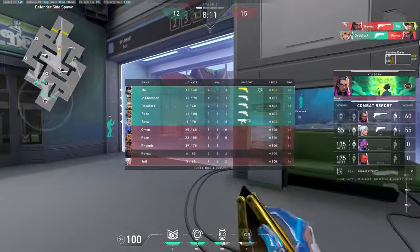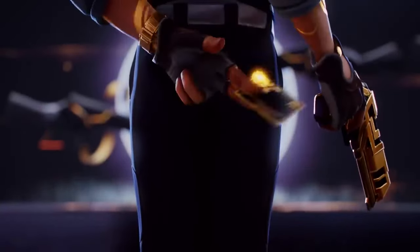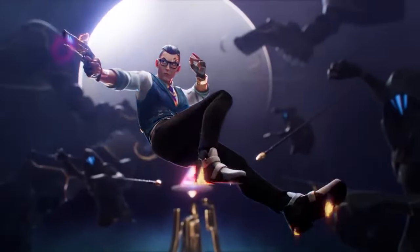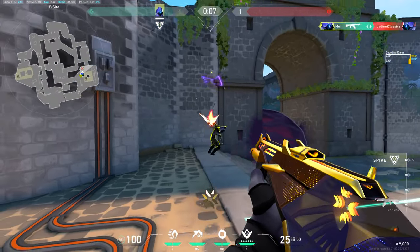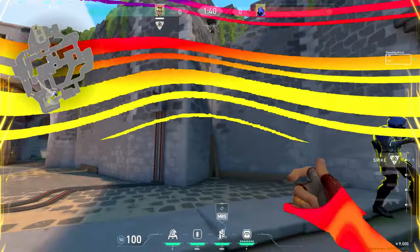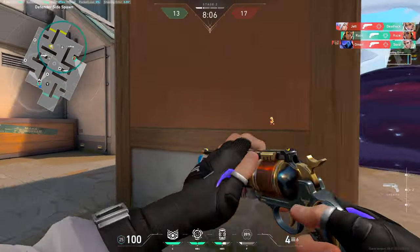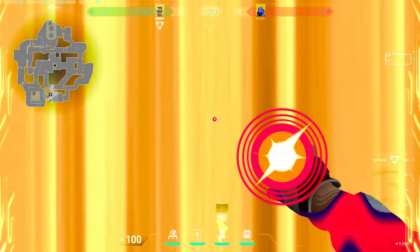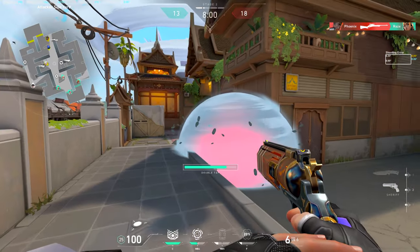The change I would give to his TP is to add a secondary function where it works like it does in his trailer — when placing down the TP, instead of only left clicking, you would also have the option to right click and instantly TP to the spot where you're placing the card. This would make the ability work like a discount Omen TP, but significantly less stealthy since the noise comes from where you TP to, not from where you TP from. It would still give Chamber a repositioning option if you're stuck in a corner.